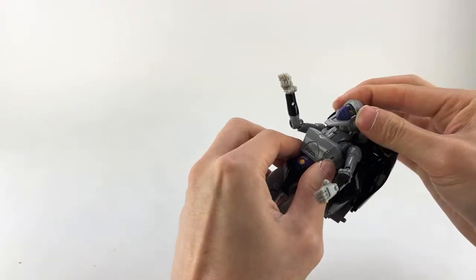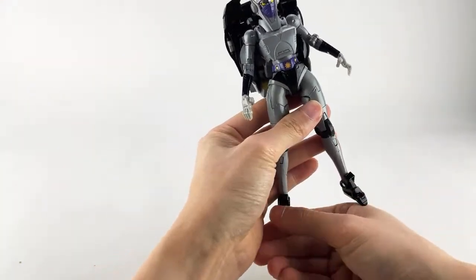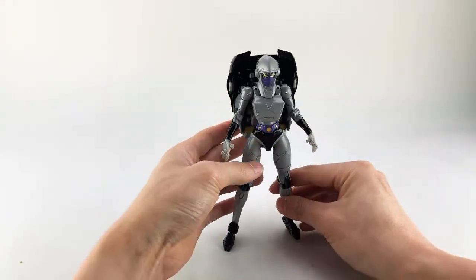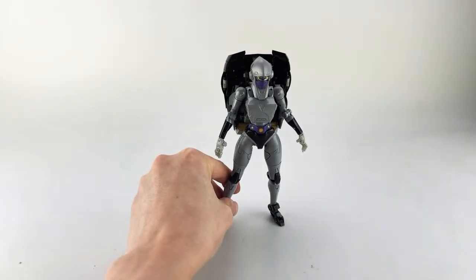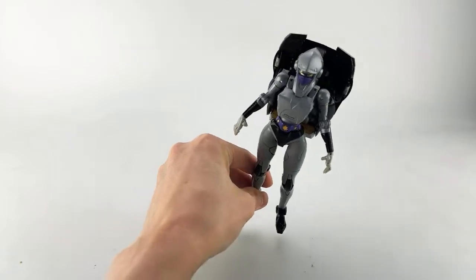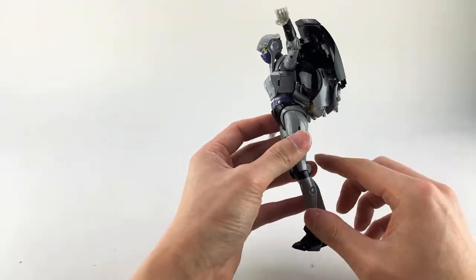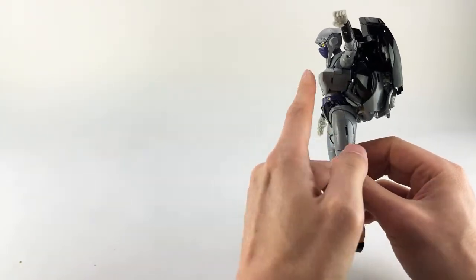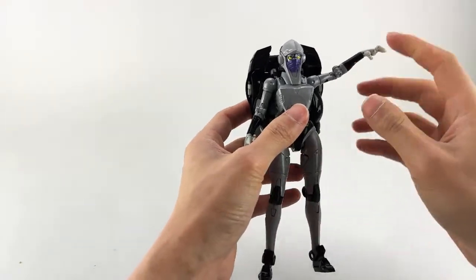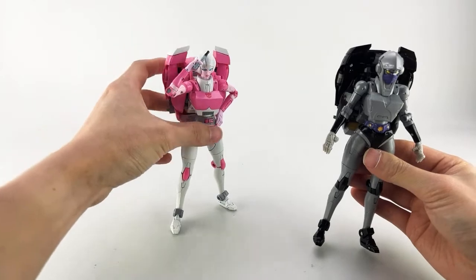Rock this down, tab in the chest and everything, and the backpack will go into place. Then you can close up these wheel wells — or fenders. Get the head positioned nicely and you have Nightbird Shadow. I don't remember her having the full name 'Nightbird Shadow' but maybe that's the Japanese name — in the G1 show she was just called Nightbird. And there she is in robot mode, looking quite nice.